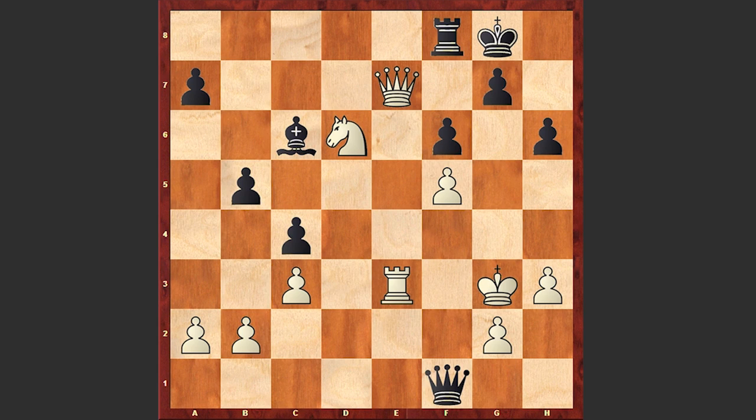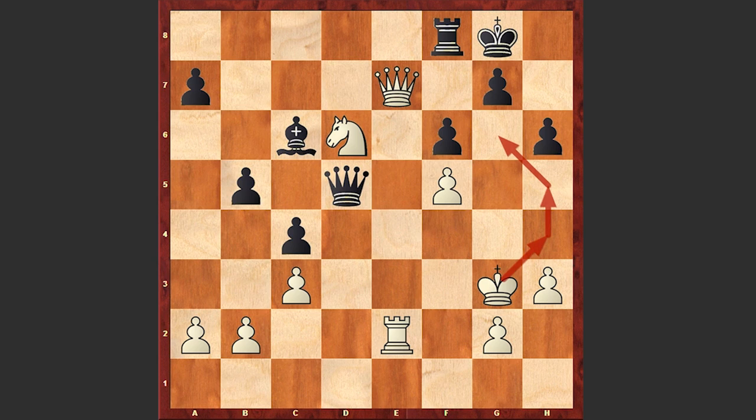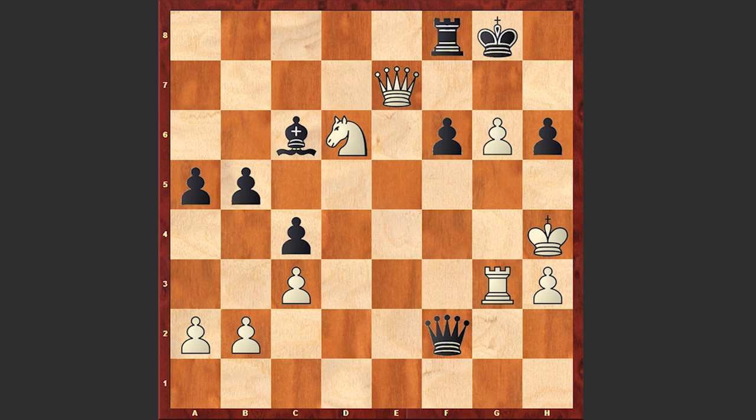Kg3 allows black to equalize by playing Qd3 check. If Re3 then Qf1, attacking the pawn on g2; and if Re2 then h5, and white can't play Kh4 because of Qf4 check. But black overlooked white's threat and played a5. Here comes Kh4, and now black is in trouble. Black played g6 but it's already too late. Re3, Qxg2, Rg3, Qf2, fxg6 — and now the threat is Qh7 checkmate.